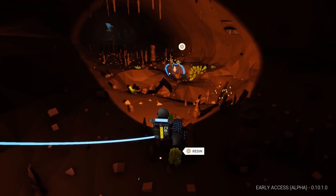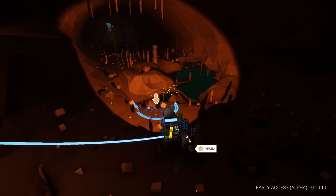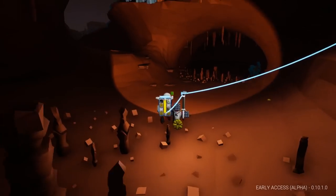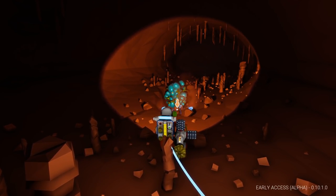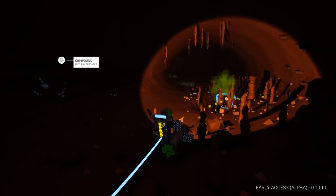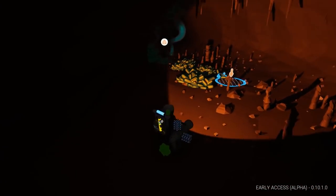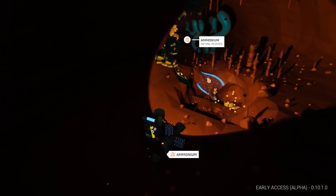There's proper deep caving down there. Let's have a go over here - this looks maybe more fruitful. Looks like we might have some ammonium-type stuff. There's actually quite a lot of compound down here as well. We've got ammonium - that's always useful. I think there are certain things you can use ammonium for early on now, but I can't actually remember off the top of my head what that is.